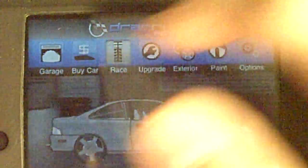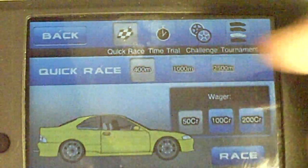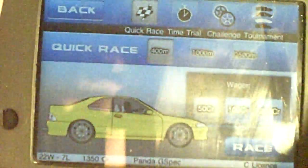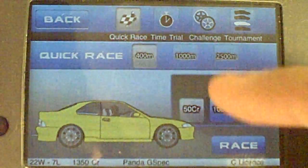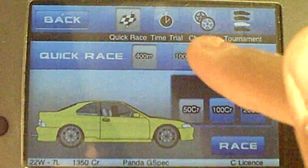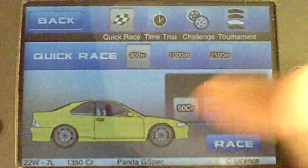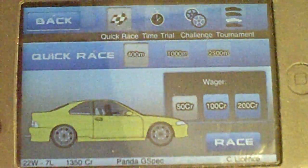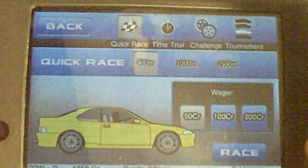Now let's get into race. You get four types: quick race, time trial, challenge, and tournament. In quick race you can earn credits depending on how much you wager — you can wager 50, 100, or 200 credits — and you can race at 400 meters, 1000 meters, or 2500 meters. The higher you bet, the harder the race and the faster the opponent's car will be.